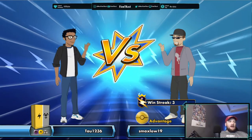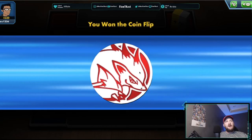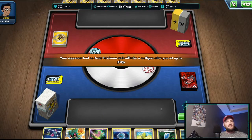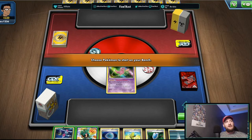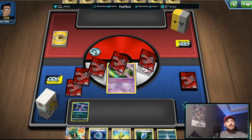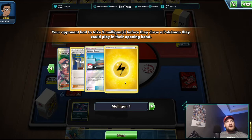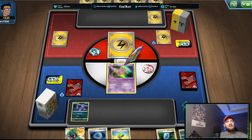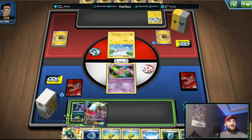Game 1: opponent is playing electric, metal, and psychic. I'm going first. This hand kind of sucks — no draw supporter. But we did find the Weavile via Sneasel, which is always good. I don't know what they're playing — could be Pikarom or something. Still bad hand, but we'll just max elixir a bunch and try to thin the deck out.